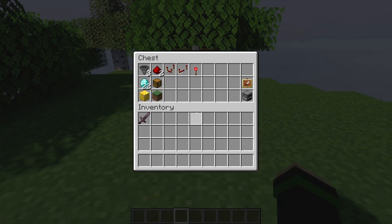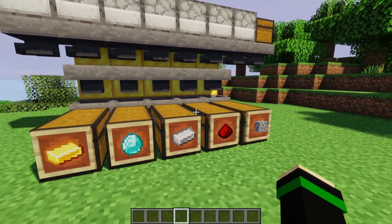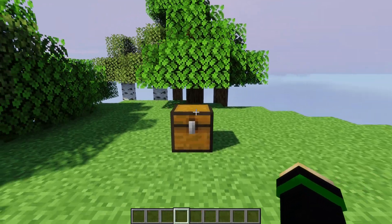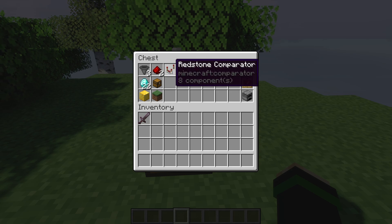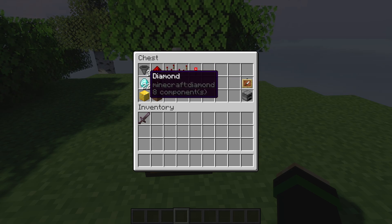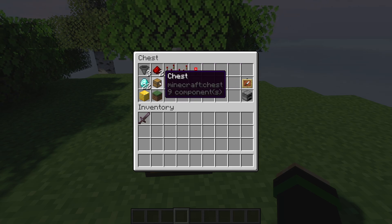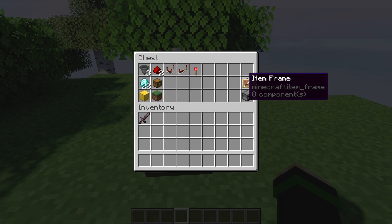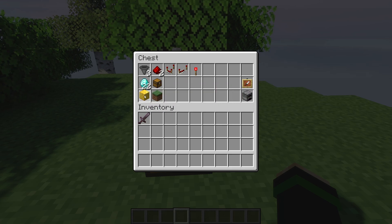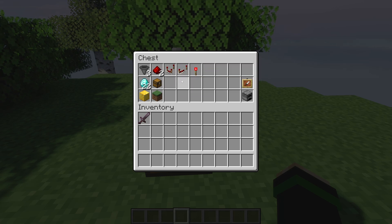Just so you know what you're getting yourself into: for each item that you are filtering, you're going to need at least three hoppers — you might want one on the ends too, so you might have more. You'll also need two redstone dust, one redstone comparator, a redstone repeater, a torch, 22 items of the thing you're sorting — so if you're sorting gold, you need 22 gold items — a chest, and optionally an item frame, a furnace, and an opaque block of some sort. This is all for each item that you are filtering.